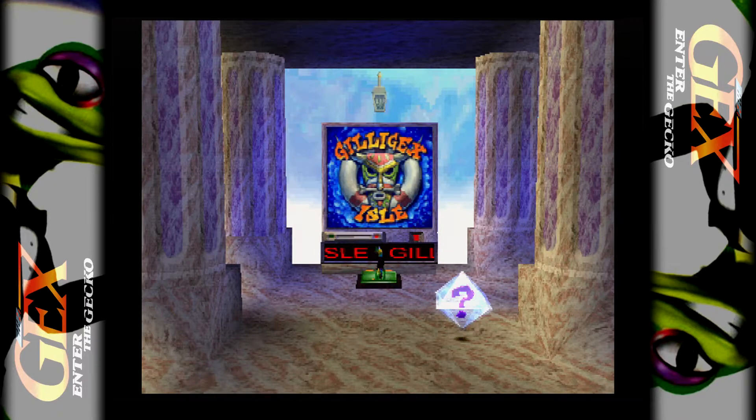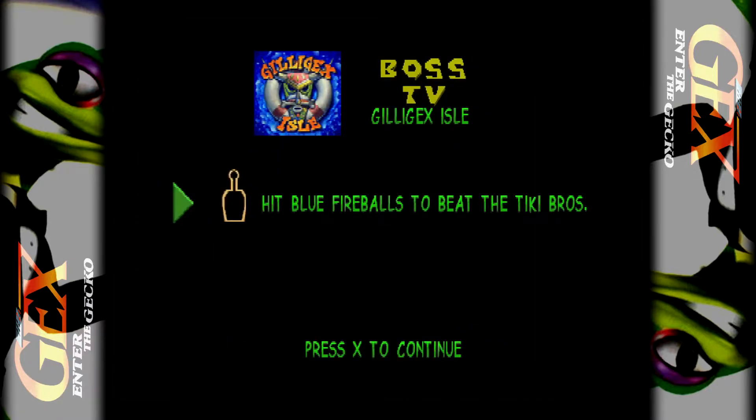"I hope you have an extra kidney." What? Well, I guess I do — I have two kidneys, so I guess I only need one. Anyway, Boss TV, Gilligex Isle. All right, so these are Boss Levels. Hit Blue Fireballs to beat the Tiki Bros.